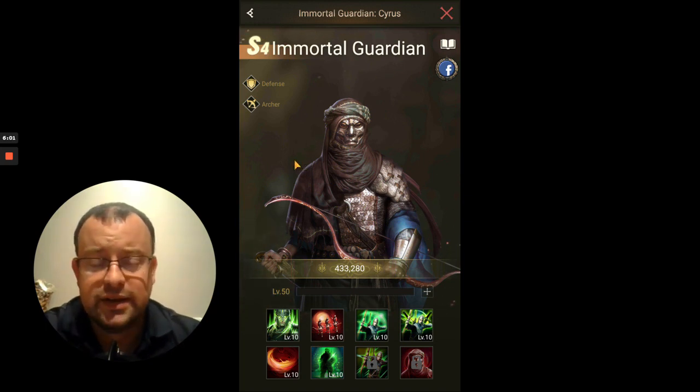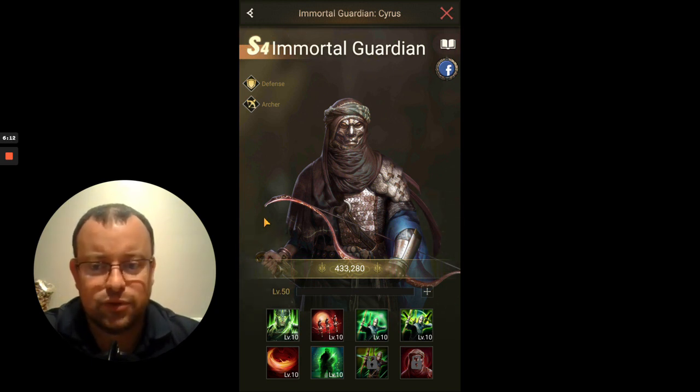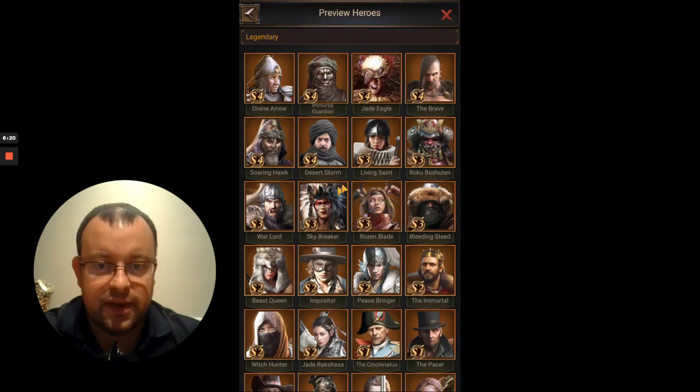Immortal Guardian is a really, really meta hero. As I keep saying, if you've got a hero where the skills are guaranteed, it makes such a massive difference. Immortal Guardian has nearly every key ingredient to be a brilliant front row defensive hero. Let's go and have a look at him in action.